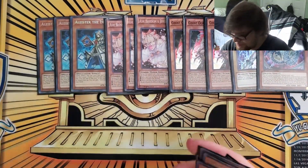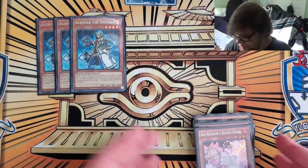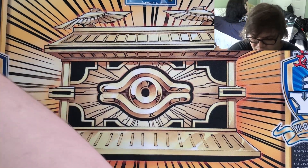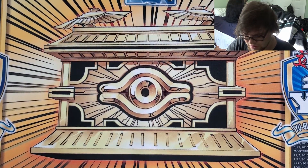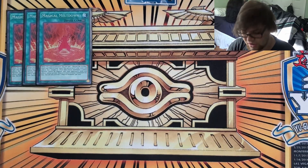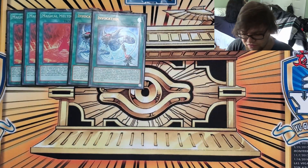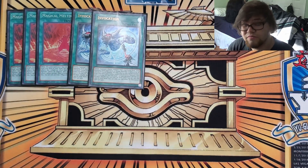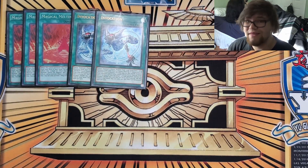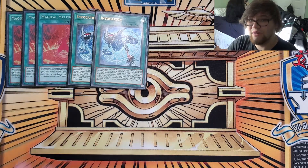That is the monster lineup. Moving to spells and traps, we are playing triple Magical Meltdown. This gets you your Alistair — it stops your opponent from Solemn Striking or Solemn Judgementing your Invocations and other fusion effects such as Neos Fusion. Two Invocation — I've stuck by this, and I think two Invocation, three Meltdown is still good.